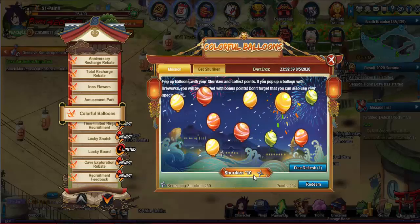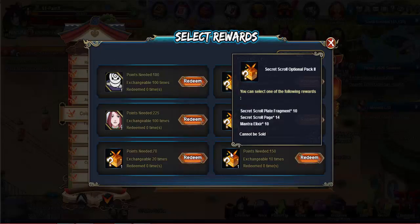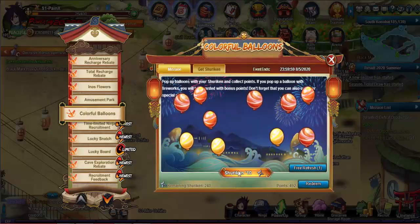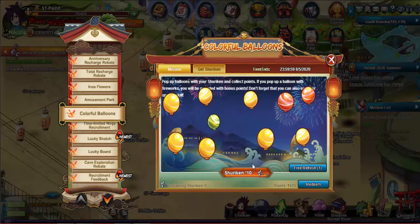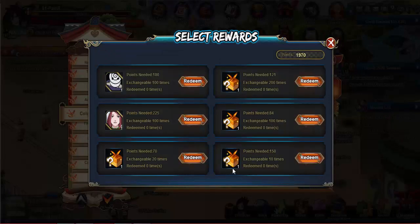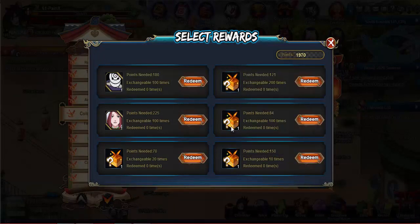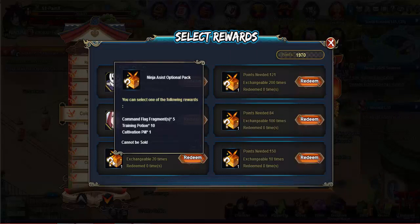With all these points, I'm definitely going to use them to claim a pack. It's probably going to be this one. I got almost 2,000 points, so that's enough to claim all 10 of these, which will give me the one secret plate. After that I'll probably end up doing a ninja assist. We got that.